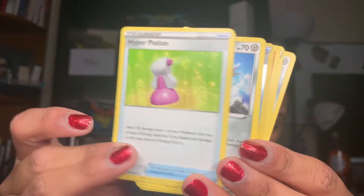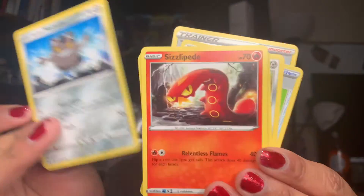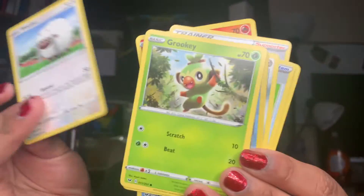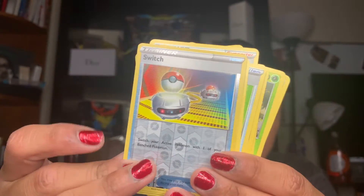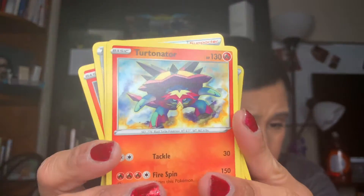We have a Stunfisk, a Hyper Potion, Team Yell Grunt, a Meow, a Human Centipede, a Wooloo looking so cute, a Grookey looking cuter, a Sobble, a Reverse Switch, and we have a Turn On Tater.